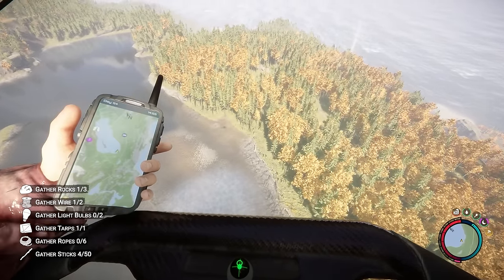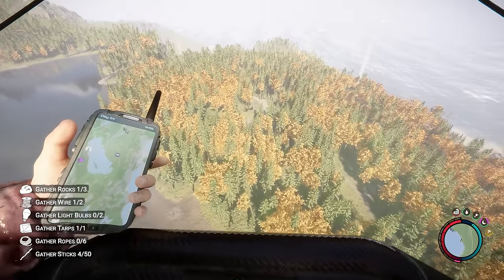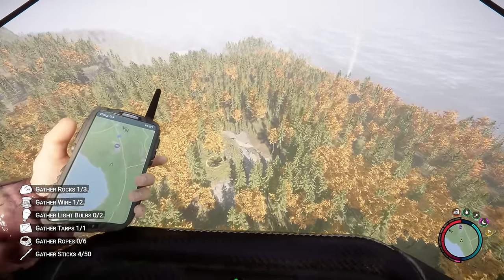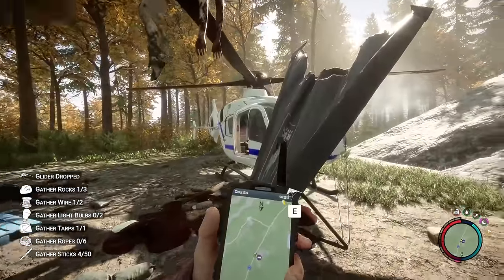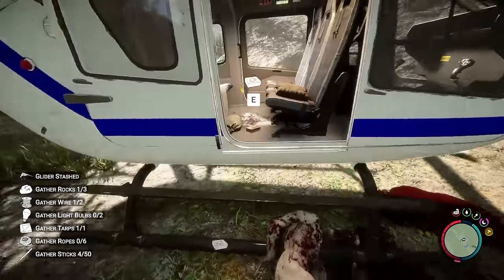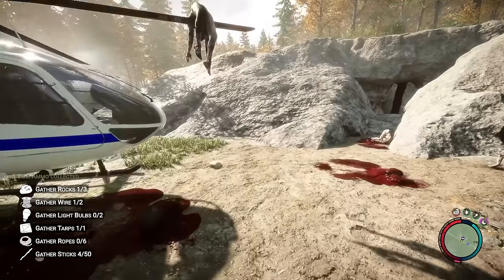We're going to try and crash land on this as close as possible. It looks like it's that little rock face right in front of me. Oh — helicopter. It's the helicopter part. I've been here before, just couldn't get in there. Let's see if anything respawned. Got some ammo there. You know what, let's set up a place to save because that was a long trip.